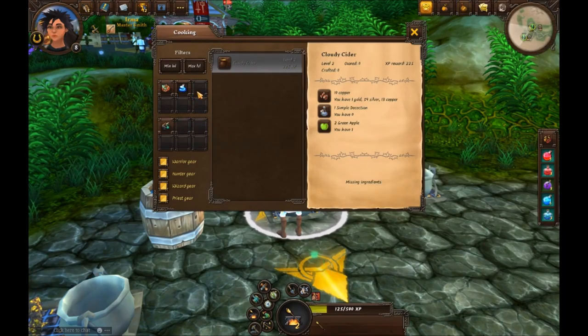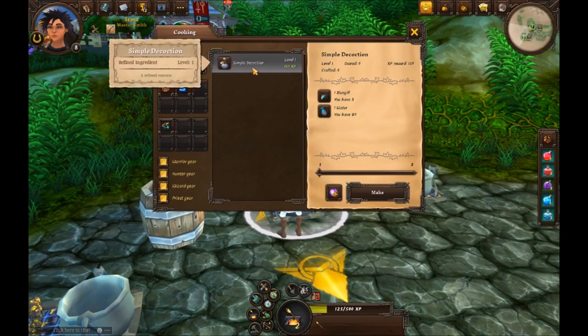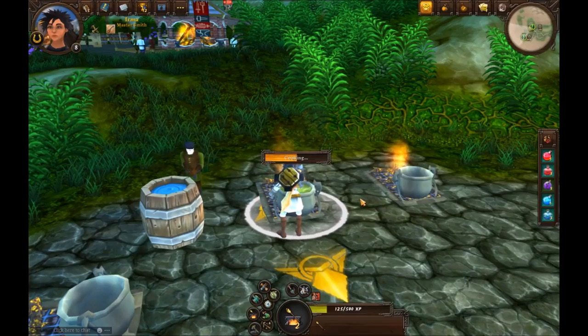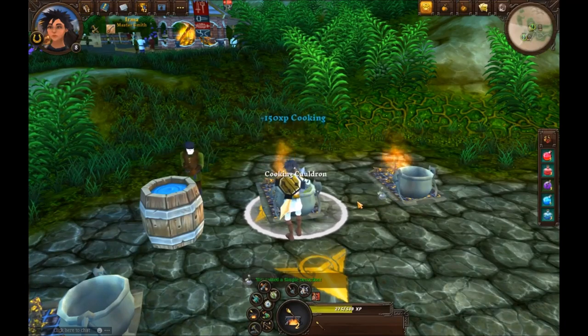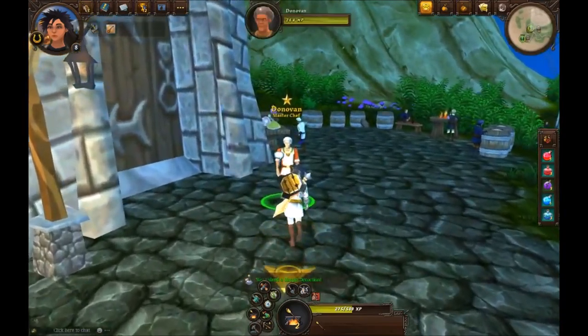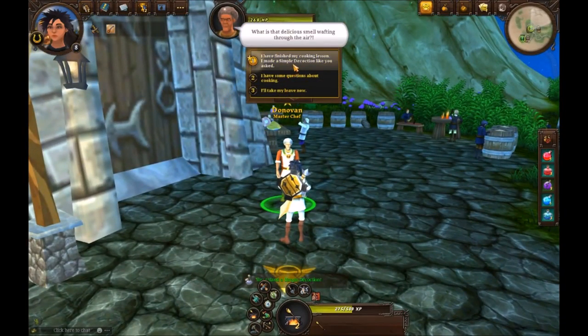For simple decorations, go to refined ingredients in the cooking menu. You need one bluegill (we went fishing already so we have more than enough) and one water. As you level up, other items like prepared dishes and spirit potions will appear and become available to you.